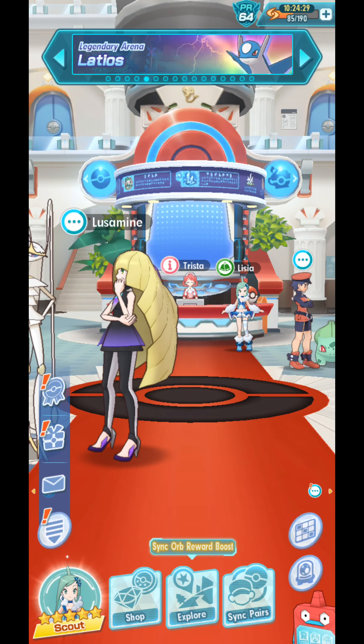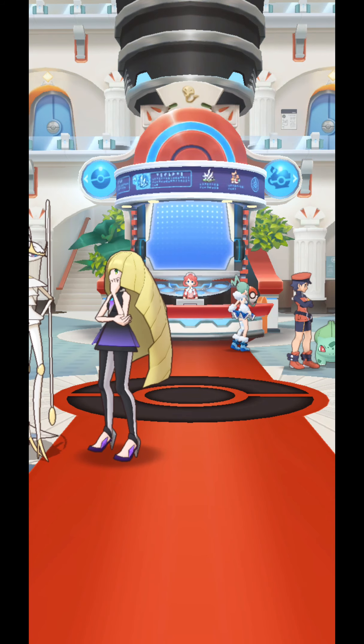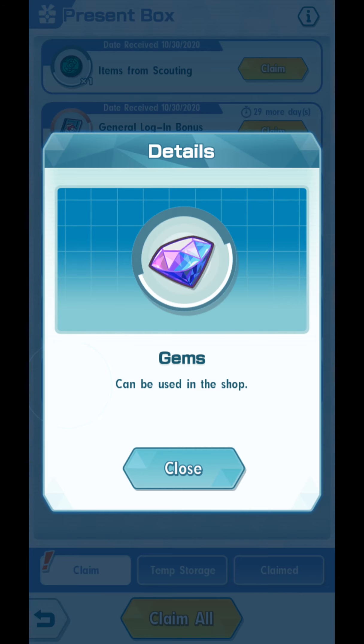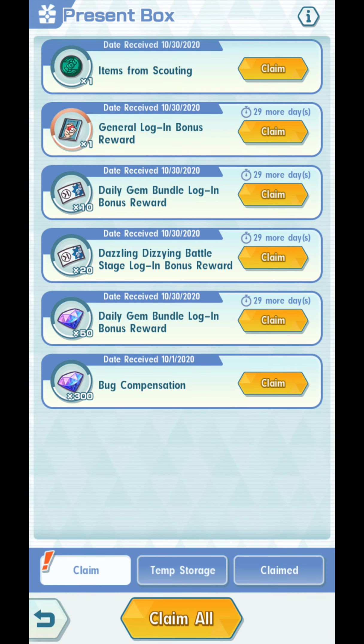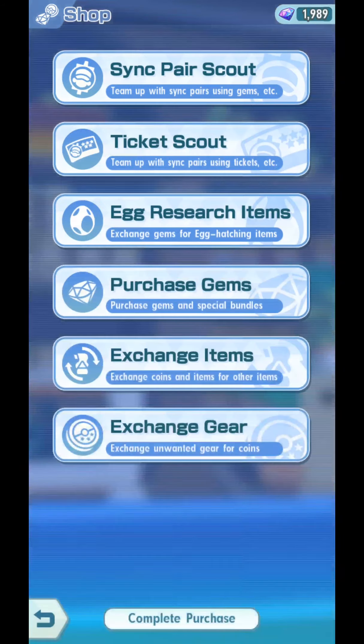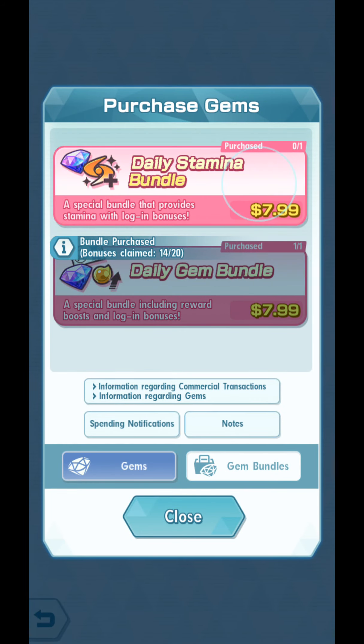But just for you guys, I'm gonna get that stamina bundle. By the way, this is what my present box looks like right now. I think we get a 300 bug compensation — I don't know if this is for the eggs or something. I got a Tech Move Candy Coin from a multi-pool in the Lysia Scout.